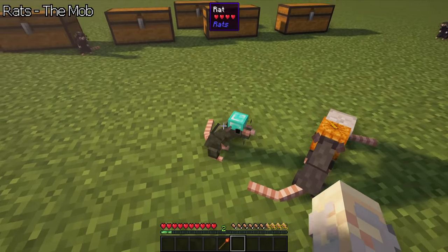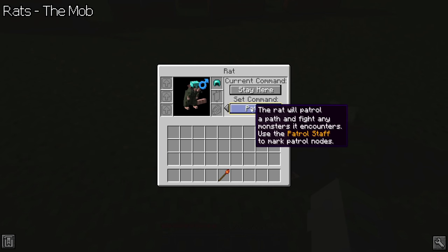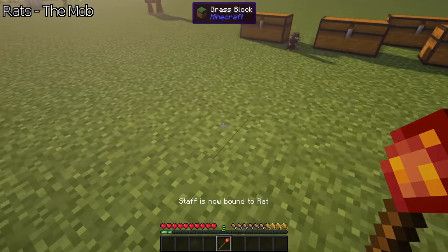You can use the rat flute to command all nearby tamed rats with a selected command. Change it by sneak clicking. The current command can be viewed by hovering over the flute. There is another command in the latest version called Patrol, which uses the patrol staff, but I highly recommend you not use it.